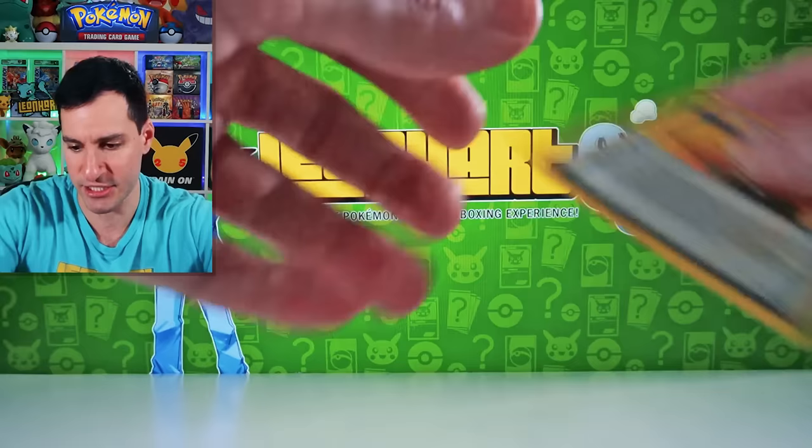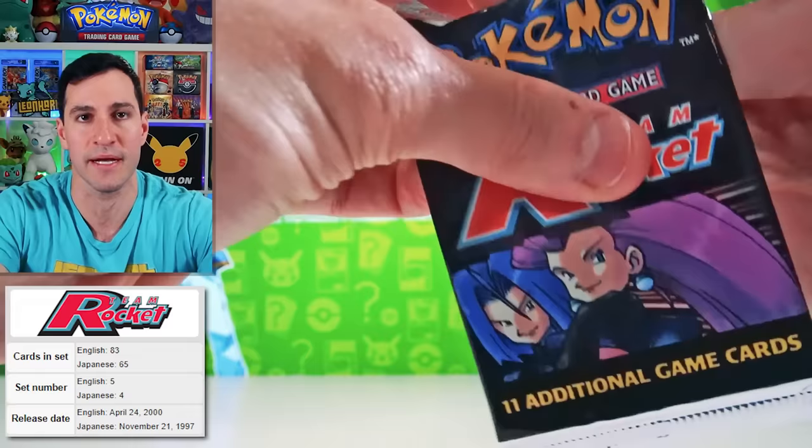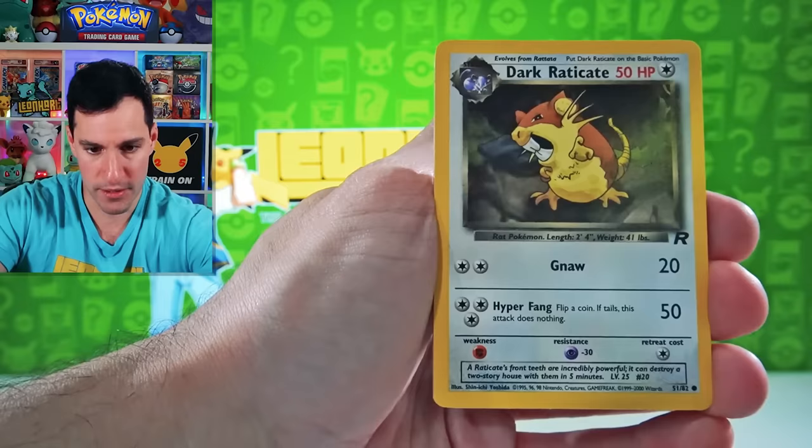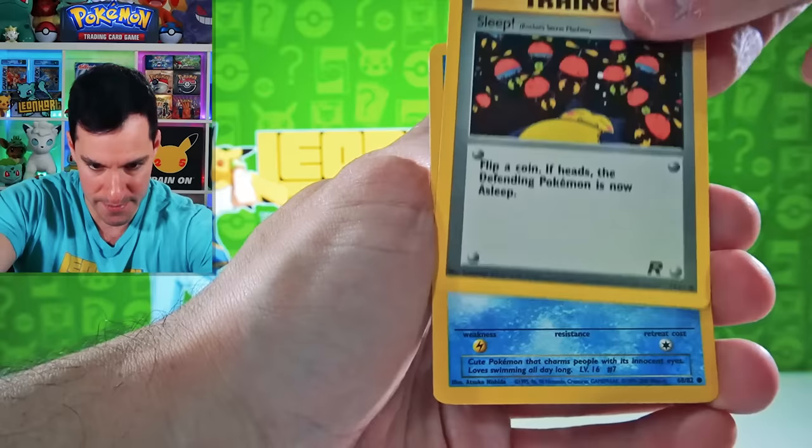Next up — Team Rocket. Step on down. My puppy Archie's in here sleeping — y'all probably saw him walk behind me. It's not just the Charizard — there's Dark Blastoise, Dark Dragonite — the best card of them all. Squirtle Common — let's see if we can pull it. Slowpoke, Raticate, Raticate, Mankey, Voltorb. I just want Squirtle to let you know how much I love it. There it is!